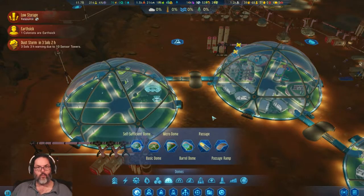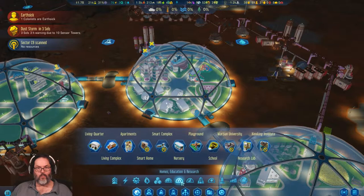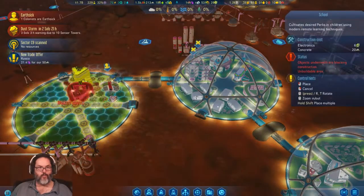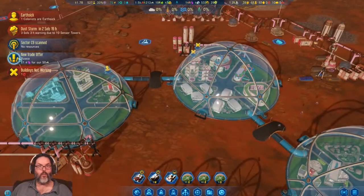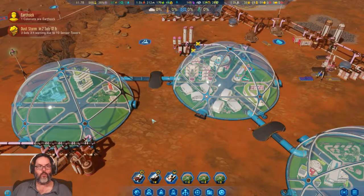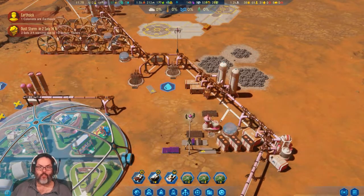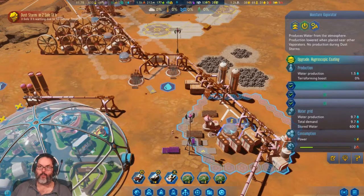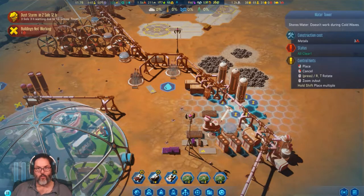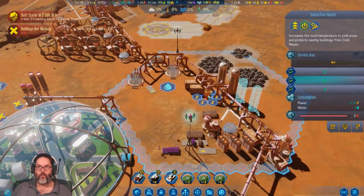We have not discovered the Hawking Institute yet. I'm going to go ahead and plop a school over here. I'm going to pass on that one for right now. Dust storms — if I remember correctly, the oxygen — these will not work during a dust storm. That's correct. So we have 600 water. I want two more — that's a subsurface heater.